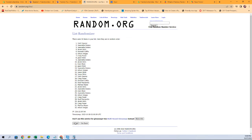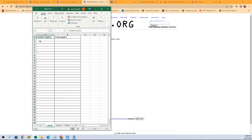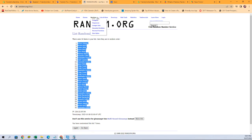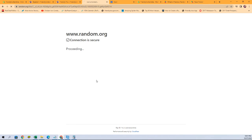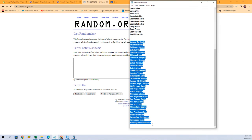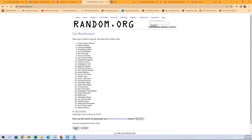Seven times: one, two, three, four, five, six, and seven. Let's get those over here into a fresh randomizer. All right, team name time — and seven times again: one, two, three, four, five, six, and seven.